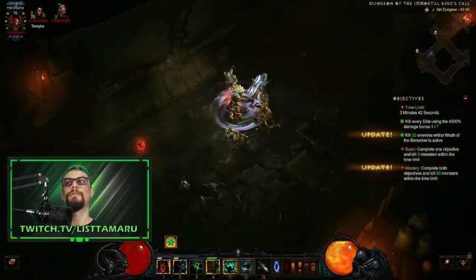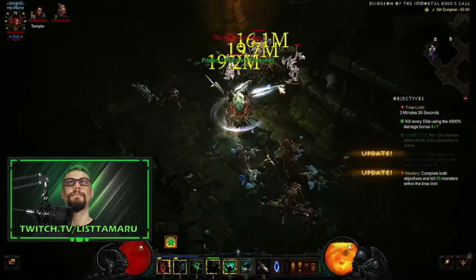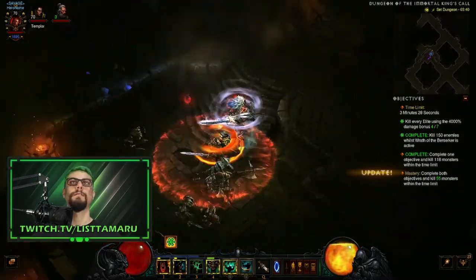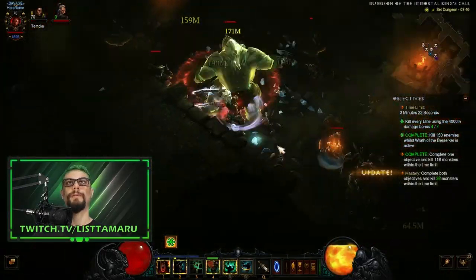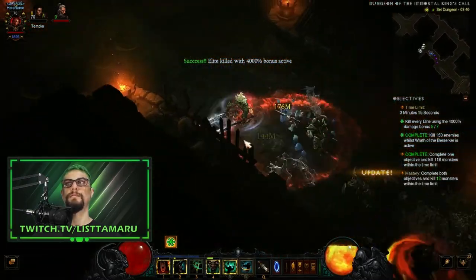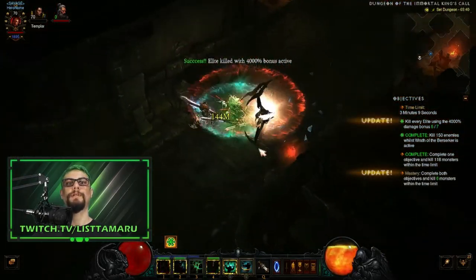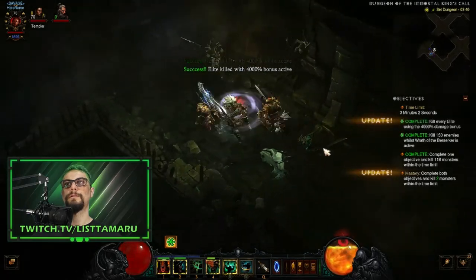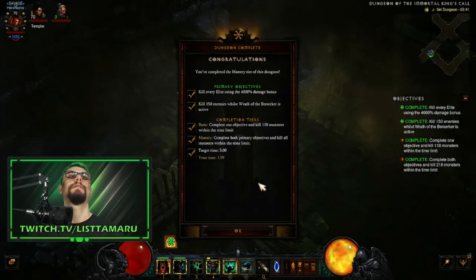You should not let enemies come to you when you don't have Wrath of the Berserker active because you could die. I already completed the second primary objective. We're just killing 150 enemies with the bonus — killing each easily. It's mega easy. We had about two and a half minutes last run; now we have three and a half minutes remaining. Keep running, let's kill — last two enemies — and there we go! Completion with a two-minute run. That's how easy it actually is.